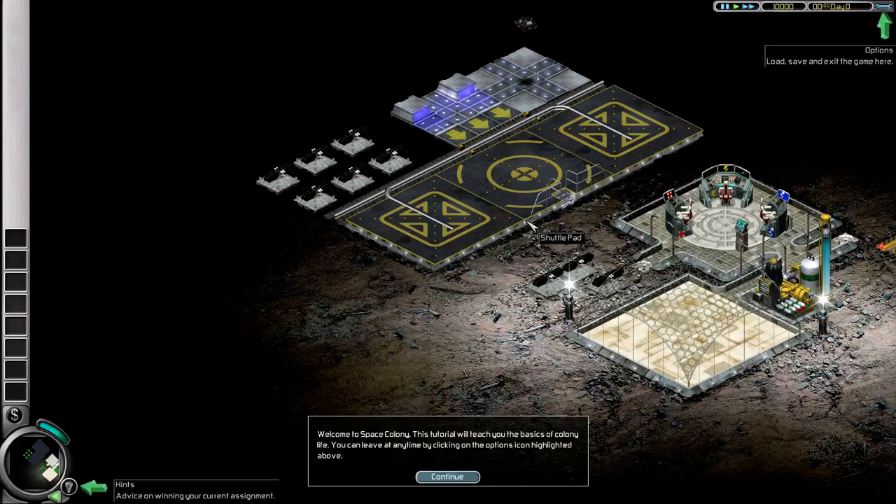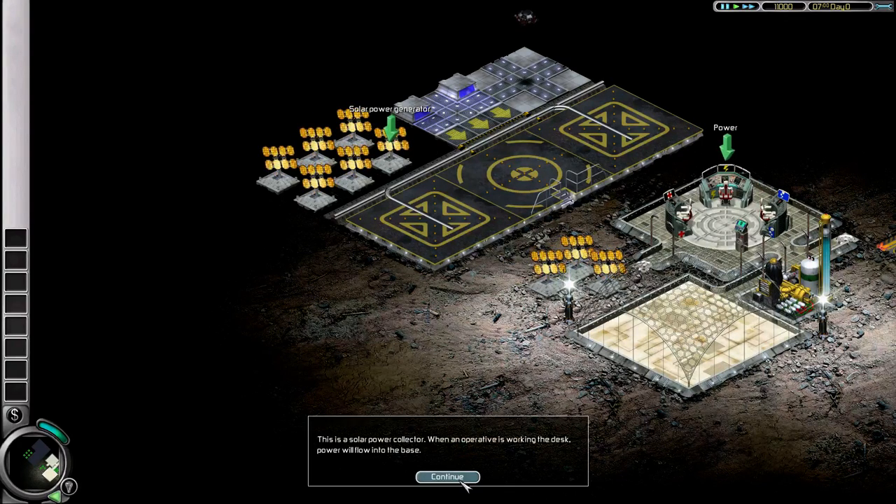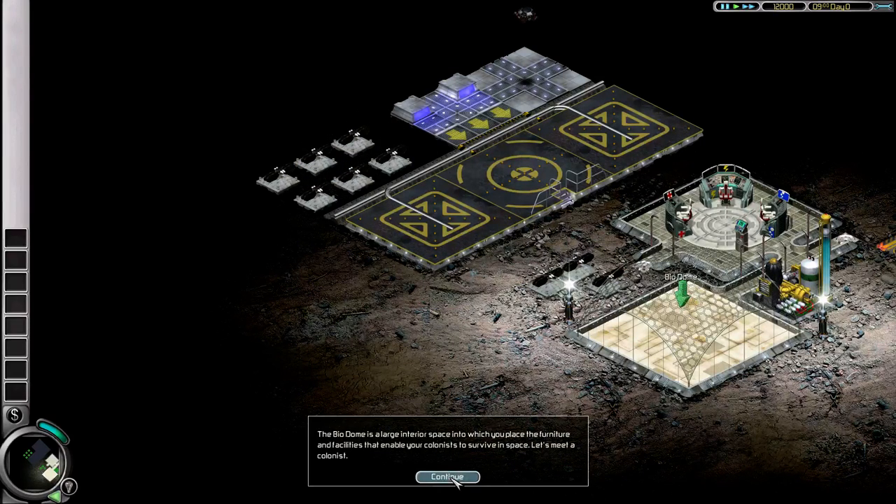Welcome to Space Colony. This tutorial will teach you the basics of colony life. Certainly pretty. This is the inside of the bridge — here you control the base's power, oxygen, and medical facilities. This is the oxygen pumping facility; when an operative is working on the control desk, oxygen will flow into your base. This is a solar power collector; when an operative is working the desk, power will flow into the base.